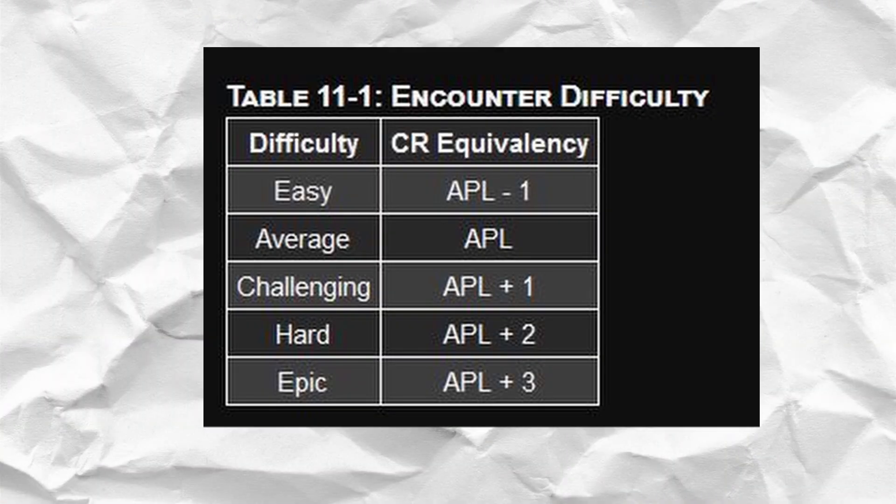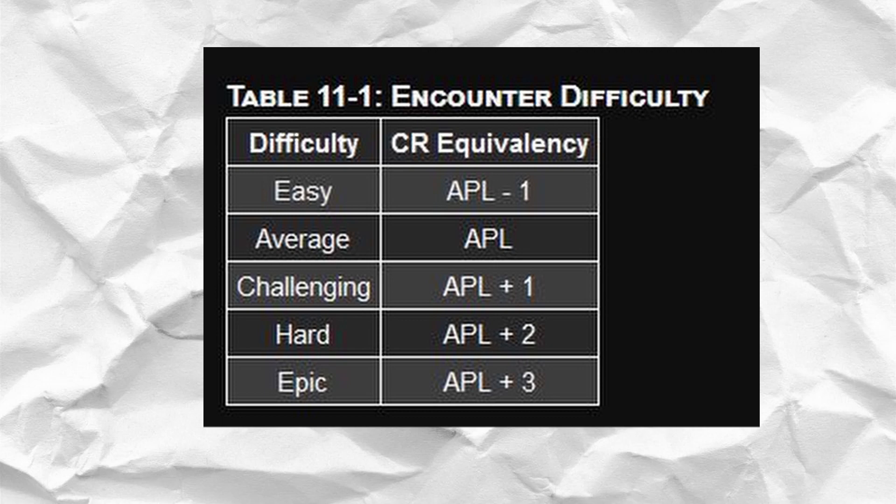If you're one of those GMs who isn't keeping the player levels consistent across the board and you have a fractional number, round it down to the nearest whole number. The book will actually tell you to round to the nearest whole number, but I find that rounding down makes your encounters maybe a little bit on the easier side, so if you're unsure, it gives you that extra little bit of cushion.